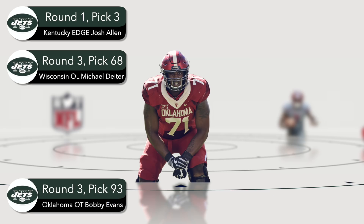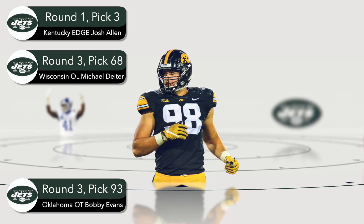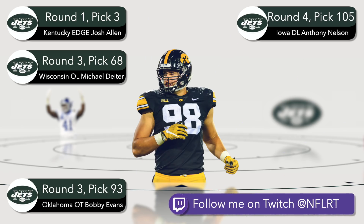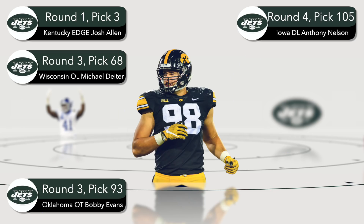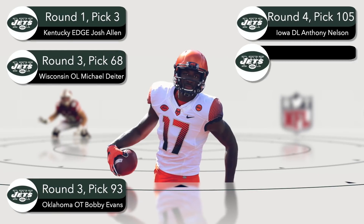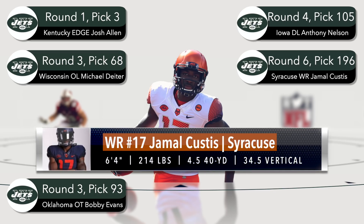At the top of the fourth round, there should be plenty of trade-down offers from teams re-evaluating their boards overnight. Passing on wide receiver again, the Jets need versatile defensive pieces for the schematic transition. The pick is Temple's Anthony Nelson — one of my favorite players in this draft — for his ability to play inside, outside, and in odd fronts. Gerald Willis from Miami was also considered. Checking the pre-draft visit list, Syracuse wide receiver Jamal Custis stands out as a late-round target with wide receiver one physical traits, though his route tree needs development.